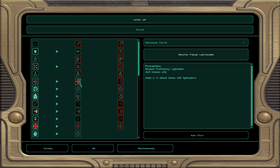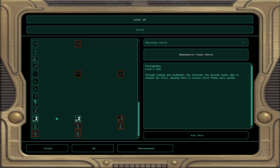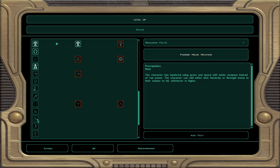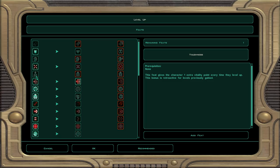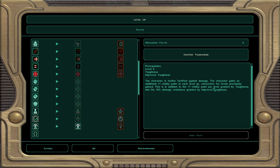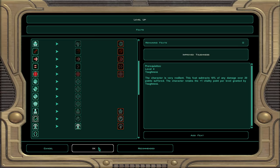Options include upgrading Gearhead, Improved Conditioning, or Vitality for more health. Regenerating Force points is useful, mostly out of combat, same with Vitality. Precise Shot looks very strong — a character with that maxed out could annihilate enemies. Toughness gives 6 health right now which isn't amazing but could be enough to survive something, and it levels up further. The middle tier subtracts 10% of any damage over 20 points — that scales well.